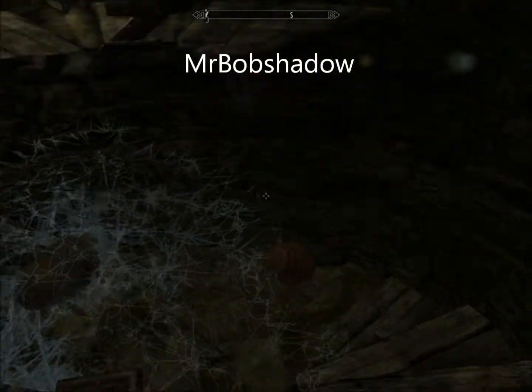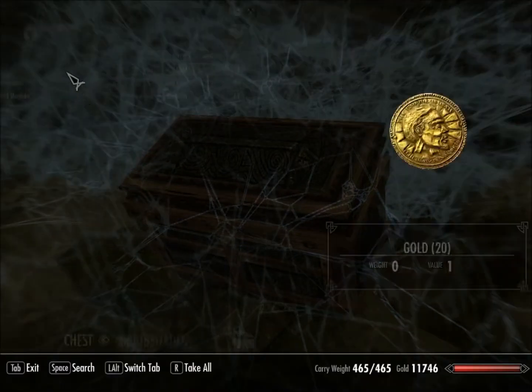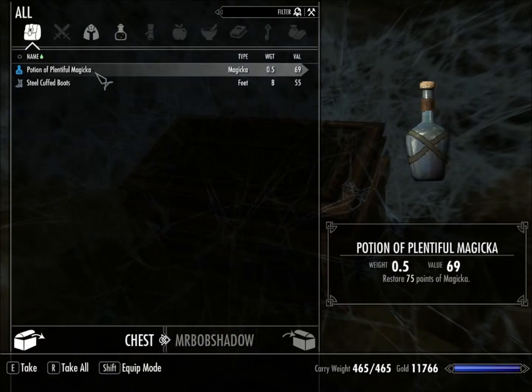Whoa. That looks dark. Scary. I knew there'd be a chest at the bottom of one of these. With gold and a lesser soldier and a potion — a planet full, don't need. Yep.